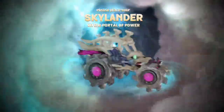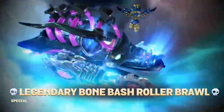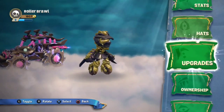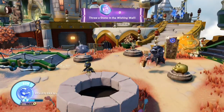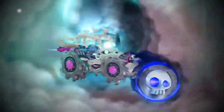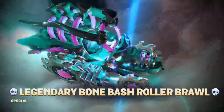Okay, so obviously the person didn't reset this one. Now let's put on our Legendary Bone Bash Roller Brawl — wow, she actually looks really nice. That is a nice color scheme, wow. I should've gotten this sooner. She is leveled up, so let's fix that. Let's reset her. There you go — see that supercharging animation again for absolutely no reason.